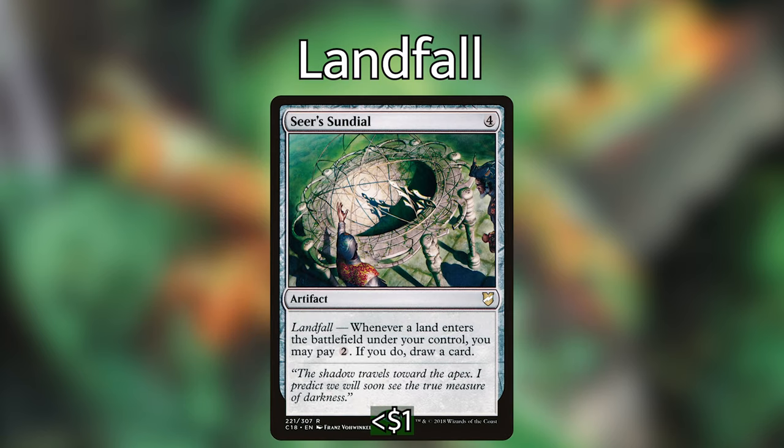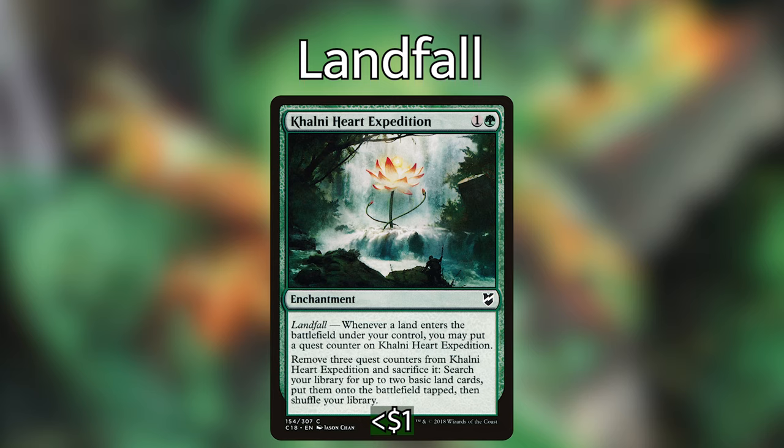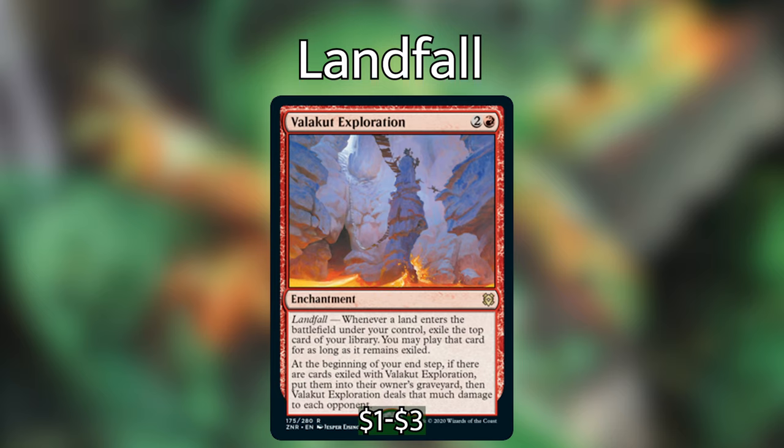For artifacts and enchantments, we have Seer's Sundial — for 4 generic, an artifact. Whenever a land enters the battlefield under your control, you may pay 2 generic; if you do, draw a card. Khalni Heart Expedition — for 1 and a green, we have an enchantment with landfall. Whenever a land enters the battlefield under your control, you may put a quest counter on it. When it has 3 counters, you can sacrifice Khalni Heart Expedition, search your library for 2 basic land cards and put them onto the battlefield tapped, then shuffle your library. Another new one from Zendikar Rising: Valakut Exploration — for 2 and a red, an enchantment with landfall. Whenever a land enters the battlefield under your control, exile the top card of your library. You may play that card for as long as it remains exiled. At the beginning of your end step, if there are cards exiled with Valakut Exploration, put them into their owner's graveyard, then Valakut Exploration deals that much damage to each opponent. We're going to be able to get upwards of 5-6 lands per turn sometimes, so exiling 6 cards and then dealing that damage at end step is really, really good.